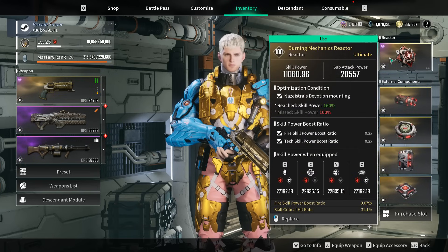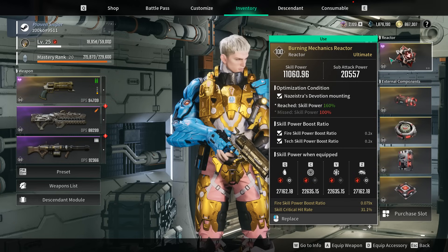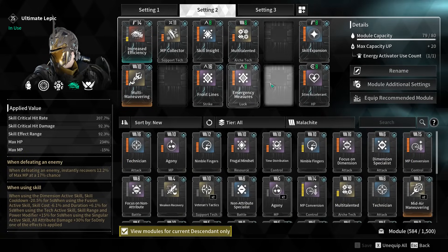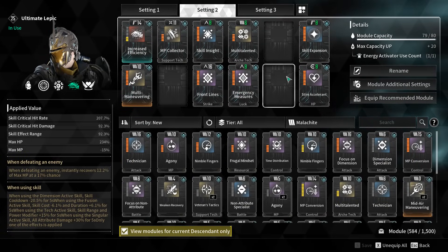For the actual build, you're going to need Fire and Tech skills. The critical hit rate isn't really that important - you'd want to go more toward critical hit damage, or honestly even cooldown. As long as you have Fire Skill Boost you're going to be pretty much good, but you definitely want to have this as a legendary reactor.